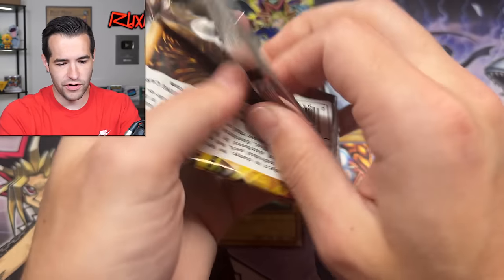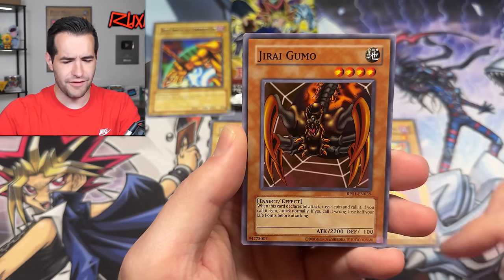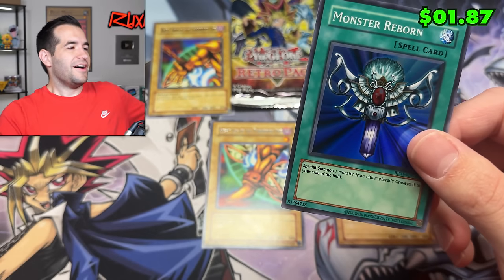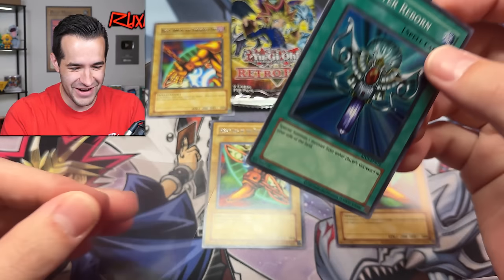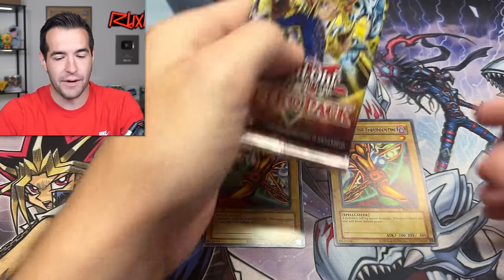Two packs left, we need to go two for two to get Exodia. I don't think they had the Exodia head in this. Baby Dragon, Nimble Manga, Sonic Bird, Shining Angel, Giant Germ — and a third Monster Reborn! We are going to be so annoying. One more pack — please give us a Solemn Judgment, that's all I ask. No Solemn Judgment is going to be rough. Last pack — Magic before we throw together our deck. Toon Mermaid — okay, I can work with that.